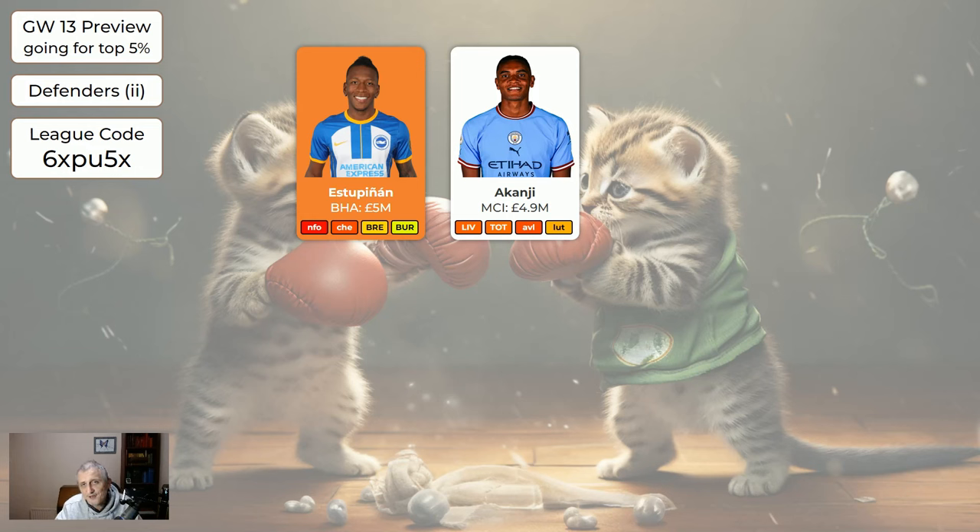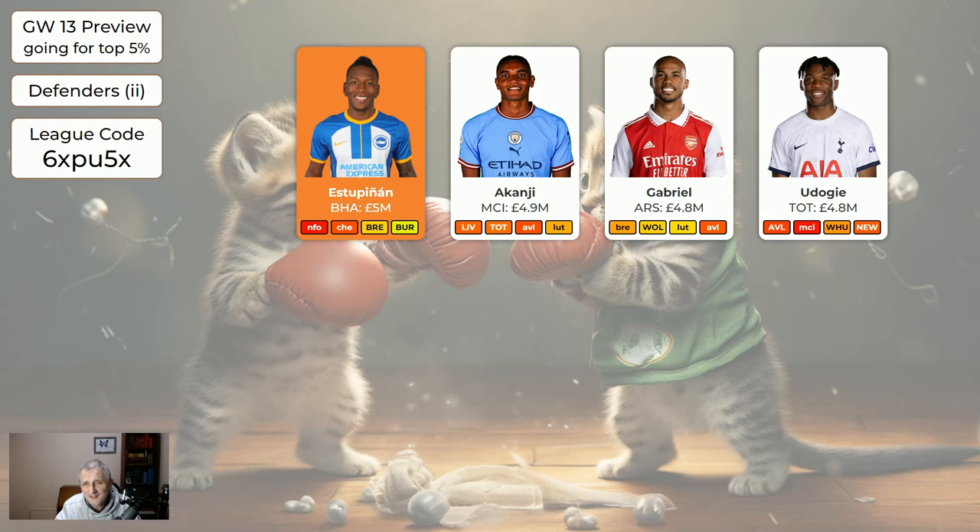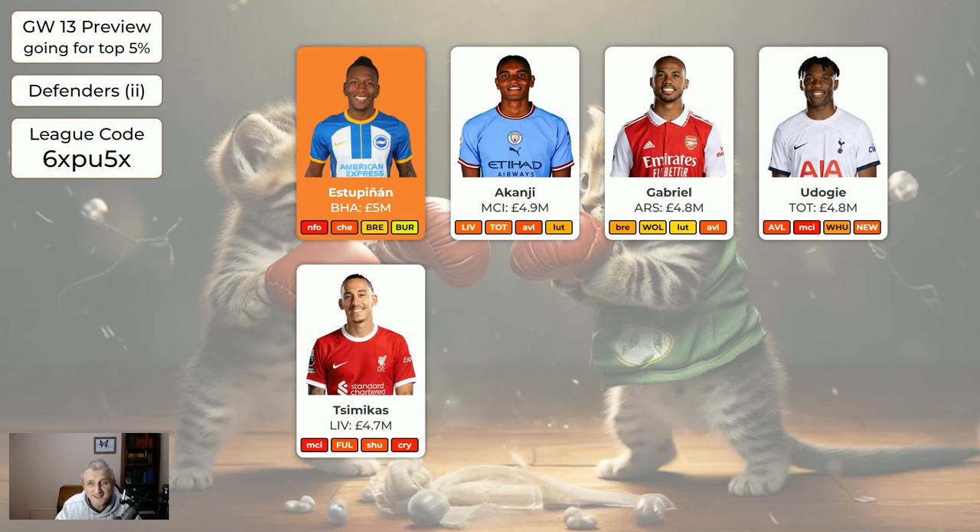Kanji's all right — not great, but I wouldn't be desperate to sell him. Gabriel, when he plays, is good and he plays most games, though he's maybe missed three so far. Udogi is flagged — I wouldn't buy him at the moment but I wouldn't be desperate to sell him either. Simakas — we really don't know if he's going to be playing this week or not. If he plays the full 90 minutes he may get an attacking return, but probably won't get a clean sheet away to Man City. The problem is there's a reasonable chance he won't even get 60 minutes, so even if Liverpool kept a clean sheet he may not get the points. That's why he's quite low on the bench order even though he had a very good score last week.